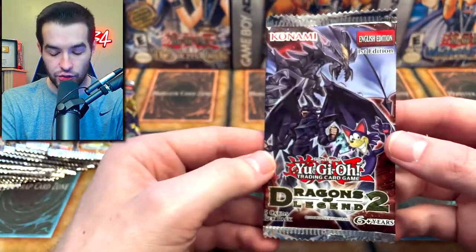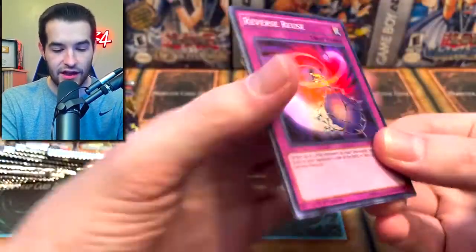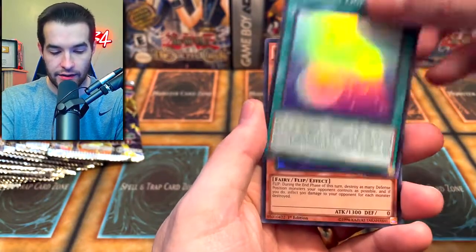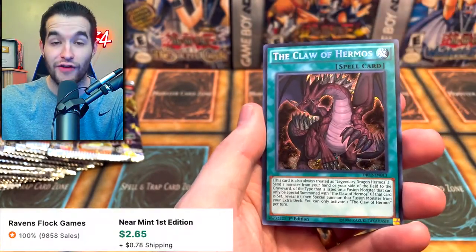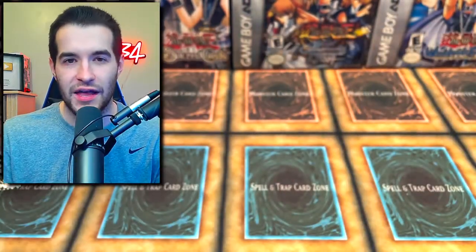Let's go to this Dragons of Legend 2. We have a chance at Toon Kingdom in this one — opening a lot of different Dragons of Legend stuff. Reverse Reuse Super Rare, Aquarium Lighting, Prediction Princess Astro Morrigan. Toon Rollback might actually be okay. And the Claw of Hermos — we get the Secret Rare this time. I don't think that's very valuable, but still nice.